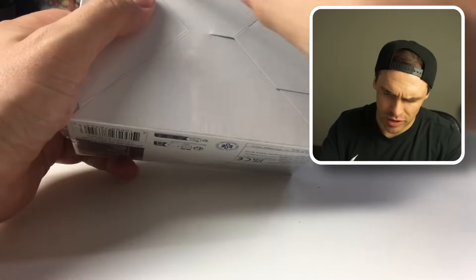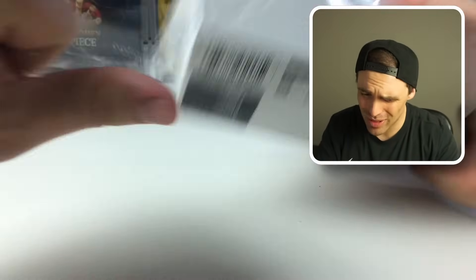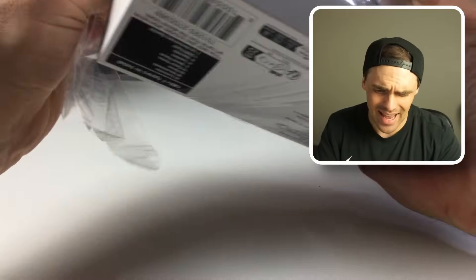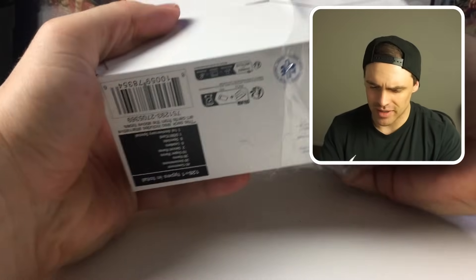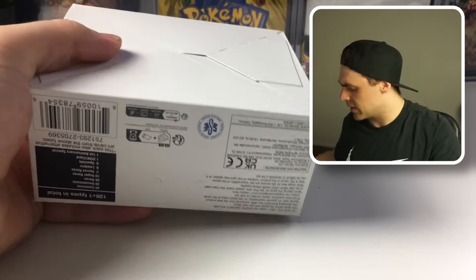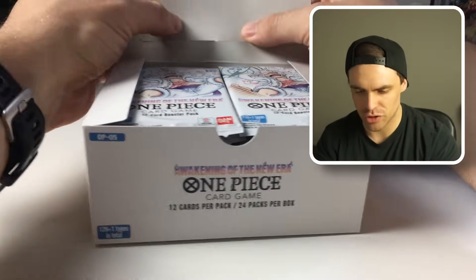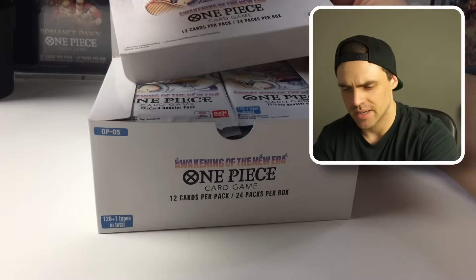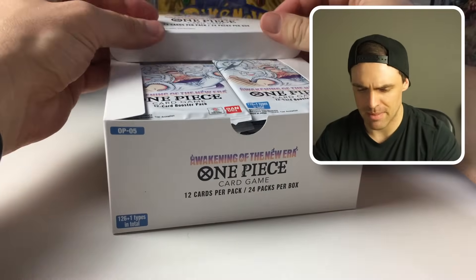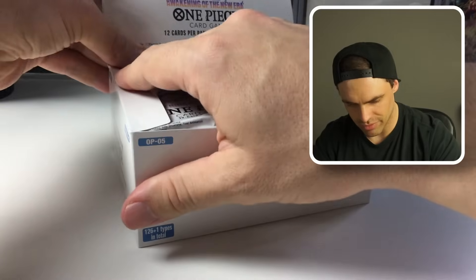We'll start by busting open the bottom here. We do get three manga rares in the set as well — absolutely insane. Lots of value, lots of big hits. We're going to be opening a bunch of this. We get the booster box, and we also get the double pack, which was introduced last set. Let's bust the top open — nothing special, just our packs. Let's get this flap set up.